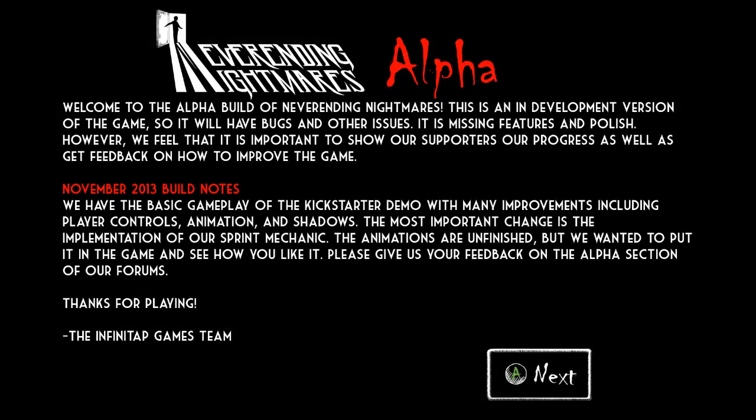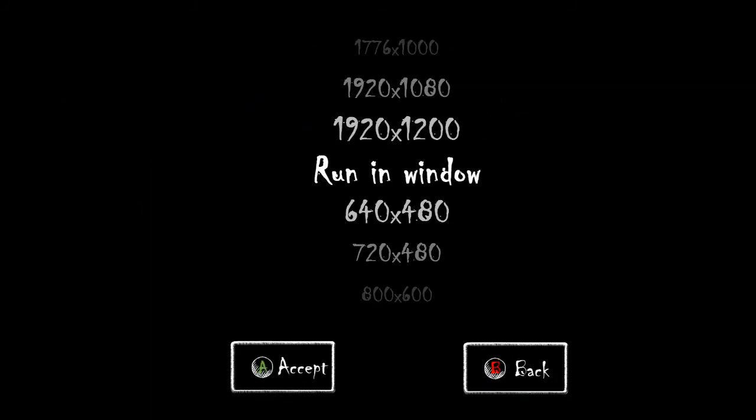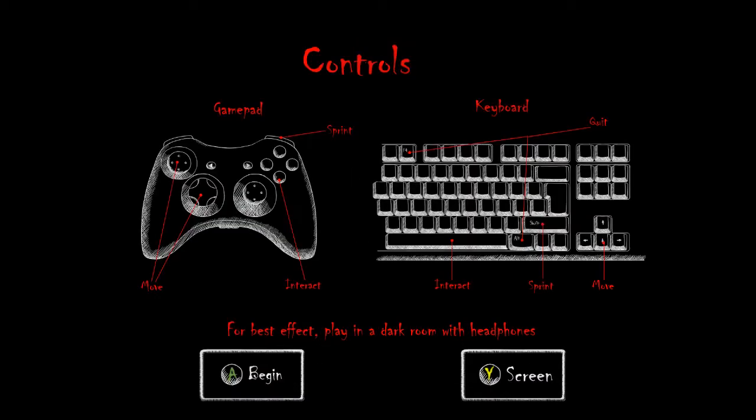We have a little screen with some build notes. It's December 2nd, but it says November 2013 because that's when we did the build — it's just taking us a bit to get ready to distribute it. We also now support changing resolutions. It's maybe not the prettiest screen in the world, but it works. Right now I'm running in a window. This basically alleviates the need of doing the launcher. I don't like launchers personally. The problem with the launcher is we wrote it using .NET, and to port to Mac and Linux it would be a pain, so we figured it would be easier just to put everything in-game and support dynamic changing of that.